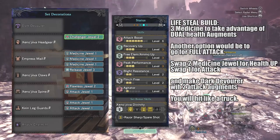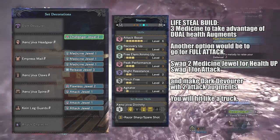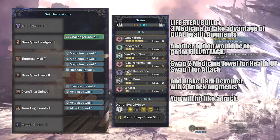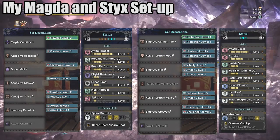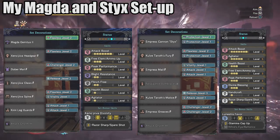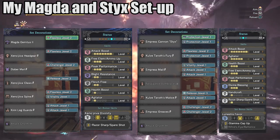And of course, you can always do double attack augments and just switch out the medicine jewels with vitality boosters and another attack jewel. So still, Dark Devourer all the way for me. But that's my opinion — go and experiment with the other builds. As long as you always put Attack Up and Spare Shot in your builds, you'll do fine.